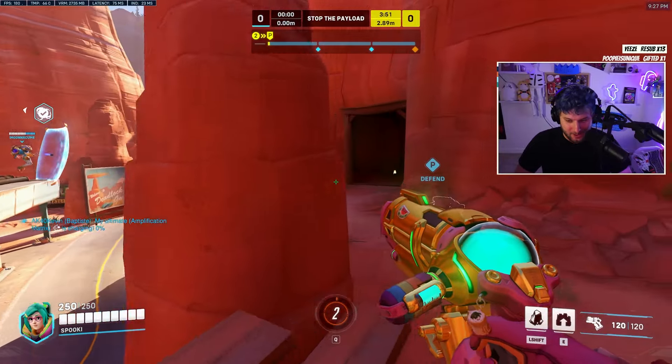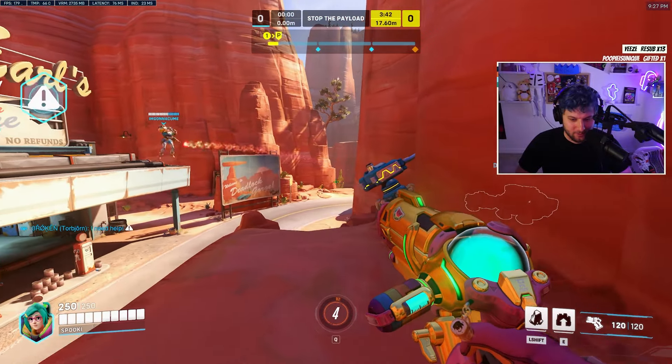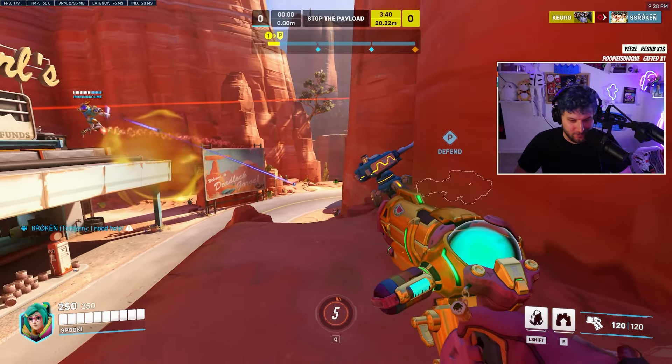What are we running? Sig, Torb, Bap, Zen. Wow, we got a Po-Comp — a big Po-Comp. And they're running a Moira and a Widow.